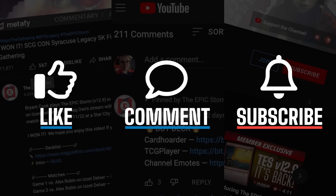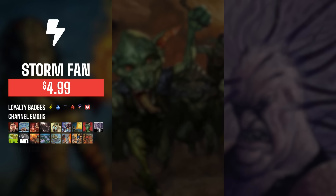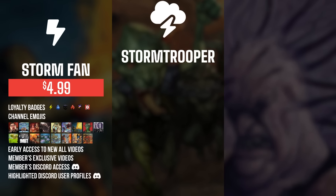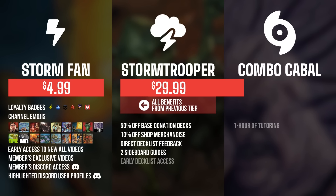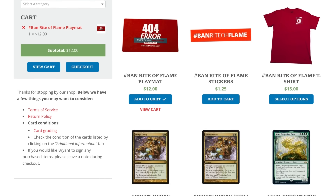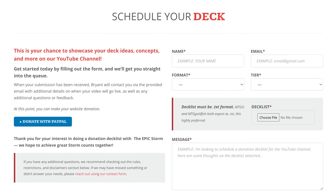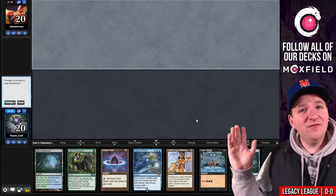If you enjoyed this video make sure to leave a like, comment, and subscribe. You can also show your support by becoming a channel member — perks include badges, emotes, early access, exclusive members-only content, Discord access, shop discounts, sideboard guides, and free donation decks. We also have support options at theepicstorm.com. Now let's play some Magic.